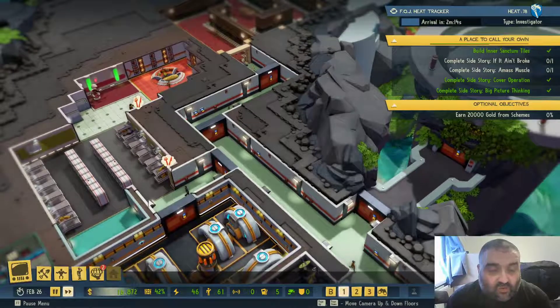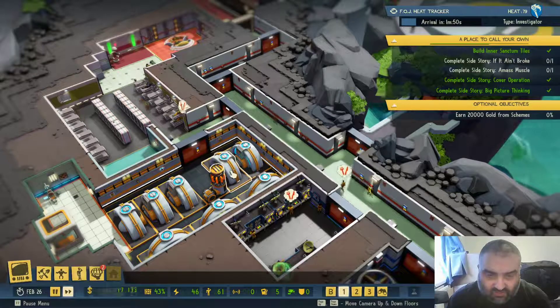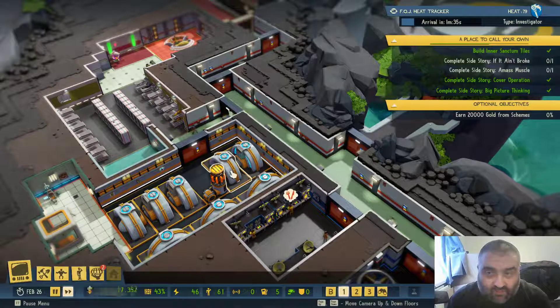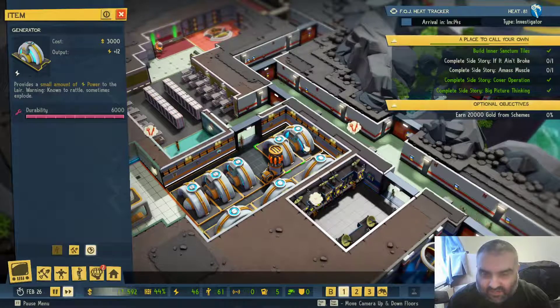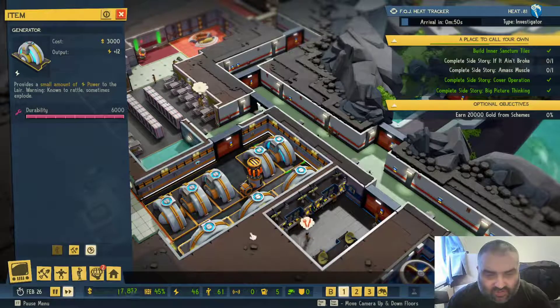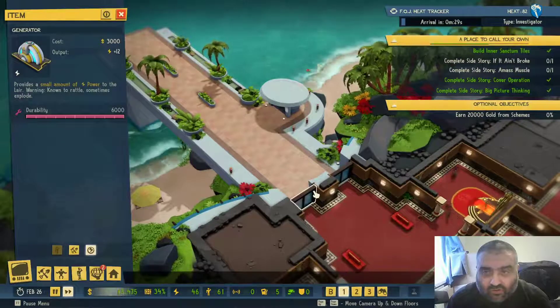Second, I would make sure that you do the Technician secondary objective last. That's the side story 'If It Ain't Broke.' Once you get Technicians, they will have to repair equipment. Until you have Technicians, the game thinks it's unfair to have the equipment degrade, so everything will stop at 100% durability. So if you're not going out and getting the Technicians, you don't need to repair anything.